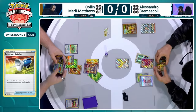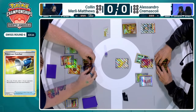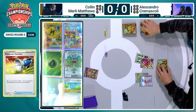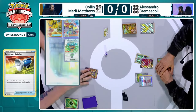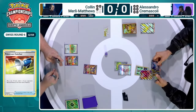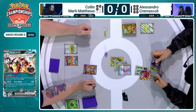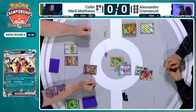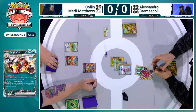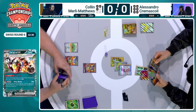We're going to see a Pokemon Catcher — and it's going to be a heads, which means that Pidgeot EX is joining the active now, unfortunately for Alessandro. This card is huge. Any deck that has room for Pokemon Catcher gets some amazing plays — take tons of prize cards, debilitate your opponent. That's what we're seeing as Pidgeot EX goes down. Colin Murley-Matthews getting through these prize cards pretty quickly, and now Alessandro promoting that Farigiraf EX into the active.